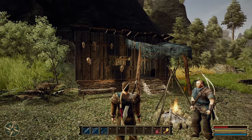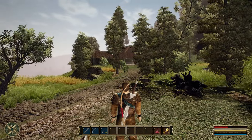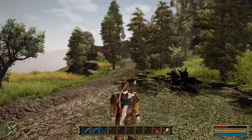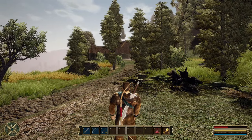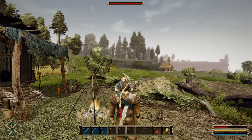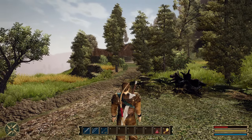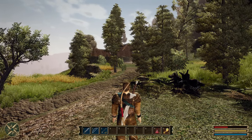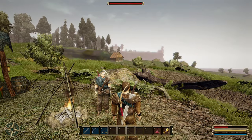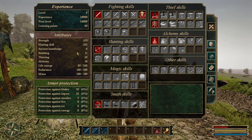Welcome back to more Gothic 3. Last time we left off, we need to talk to Jens, and we also need to go over to Cape Dunn for some exploration. That's the first town we encountered aside from Ardea, which we liberated, so we get to see how the orcs are ruling Murtana. But first, we actually have to go back to Reddick because I'm going to spend some learning points — we got 60.